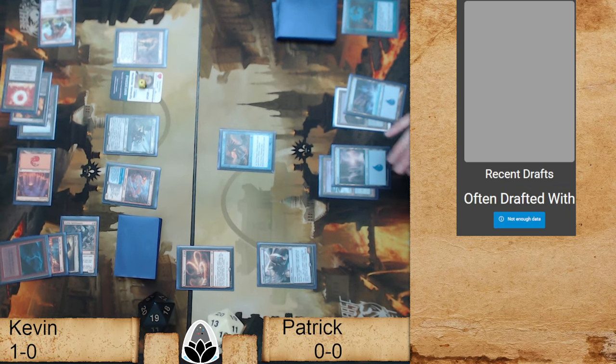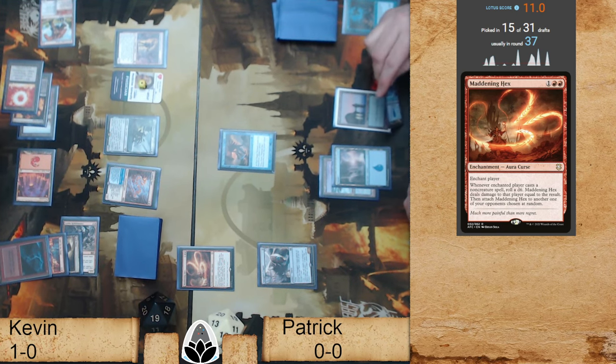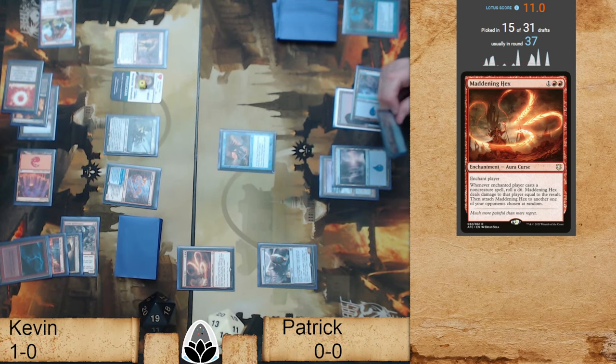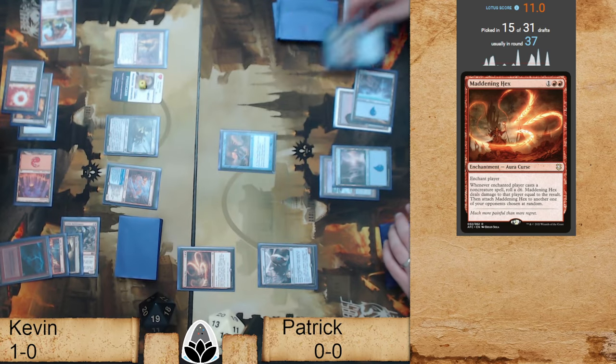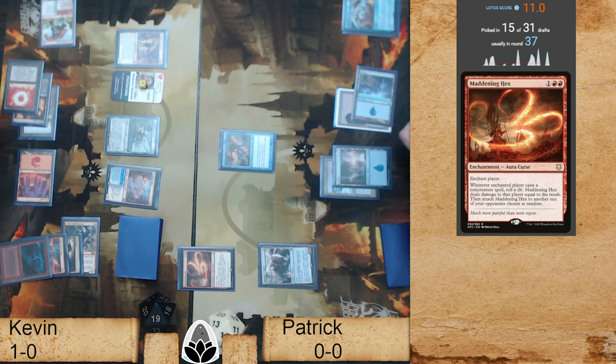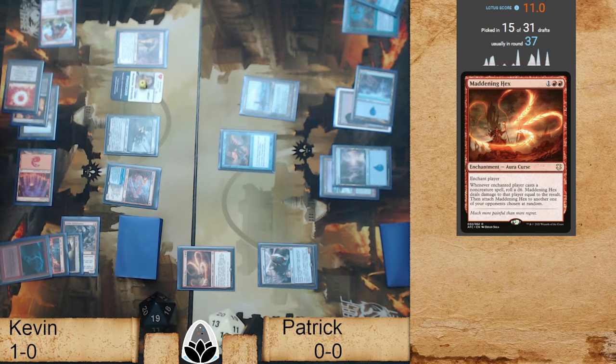Maddening Hex is a fun card — a real dumb card if you like to play that kind of hex. Whenever enchanted player casts a non-creature spell, roll a D6. Maddening Hex deals damage to that player equal to the result, then attaches to another opponent chosen at random. Patrick did it the slow way but he found another source — searching up his Triome almost assuredly off that Lorien Revealed.